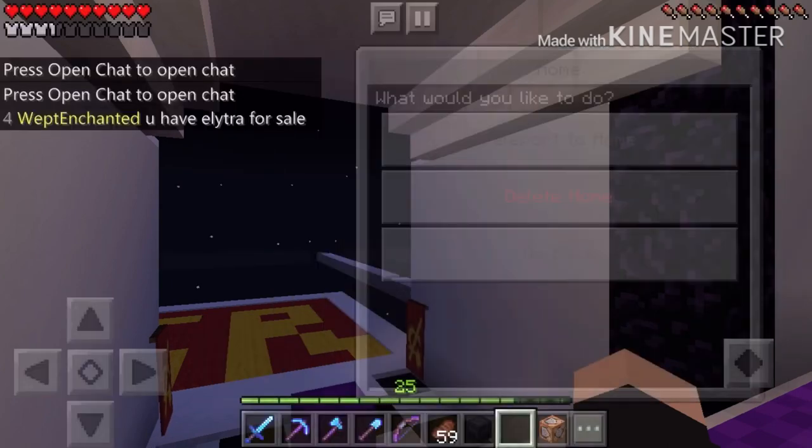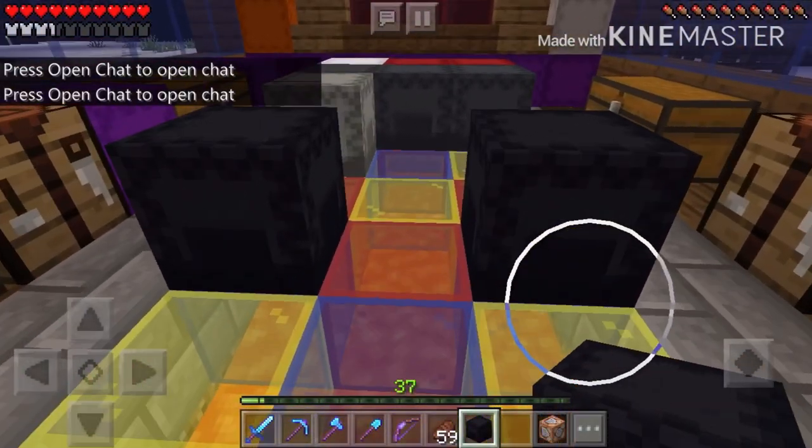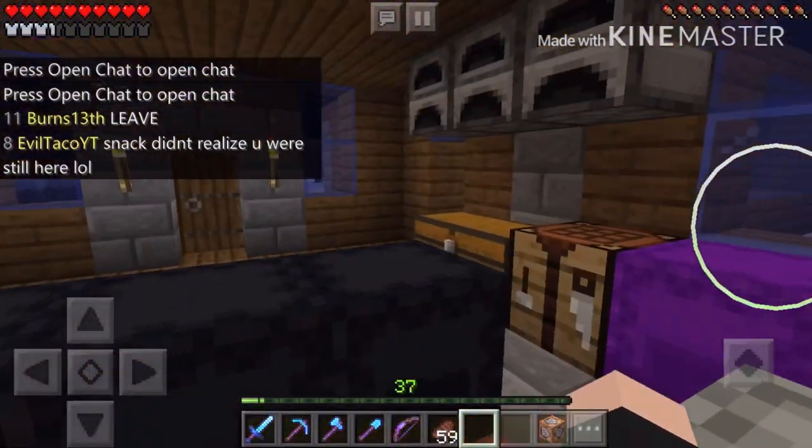It works for Android and iOS. This is called the shulker box technique. Look, all of them have the same stuff in them — I duplicated it. Thanks for watching, subscribe!